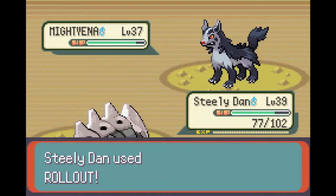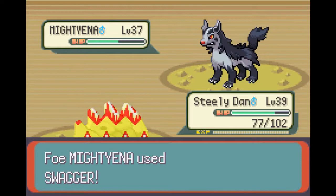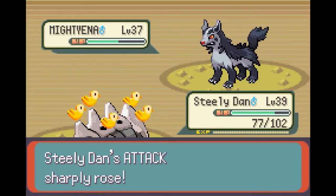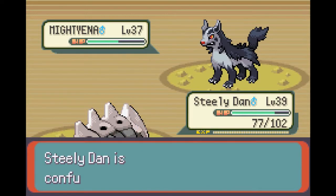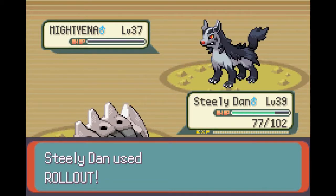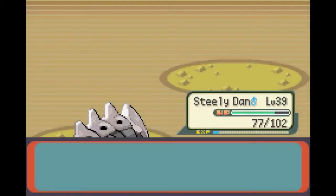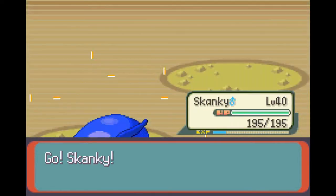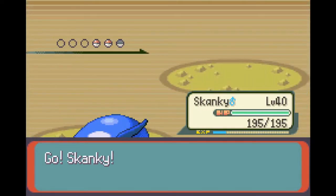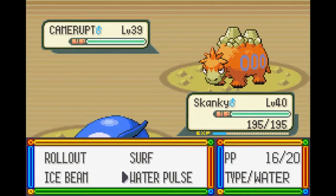He may be a decent level, but that Takedown is jack shit — because Steely Dan is super high in defense and also quad resistant to normal type moves. Why doesn't Mightyena have Bite or Crunch or anything like that? Does Mightyena even learn Crunch? Yes, but not until level 47. They've done worse with movesets — they gave Lance's Aerodactyl Rock Slide, which it couldn't even legally have in generation two. They could give Maxie's Mightyena Crunch.